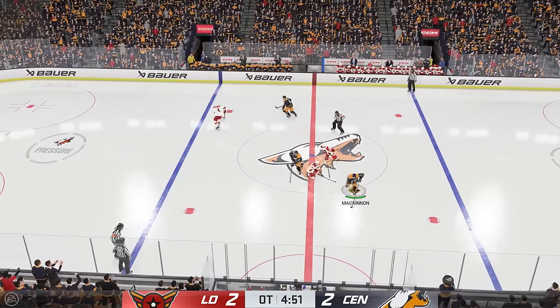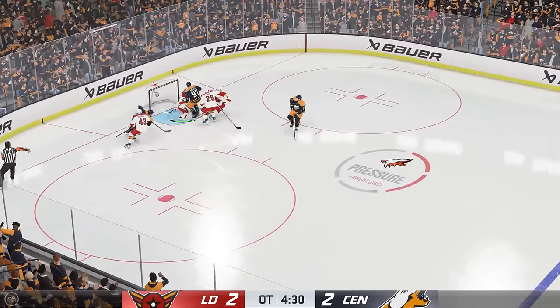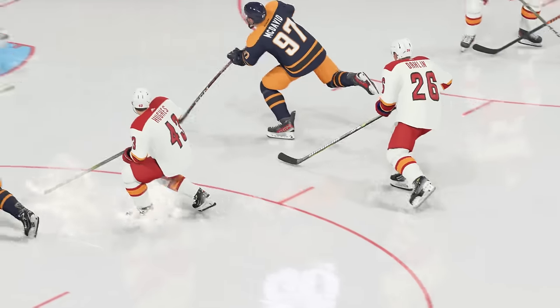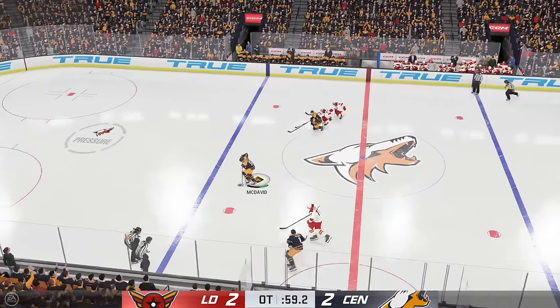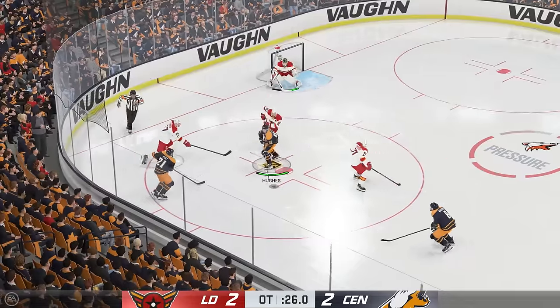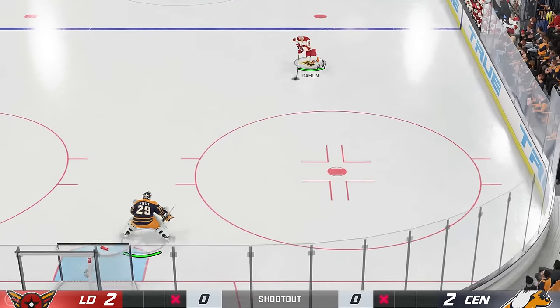Rough start for the defenders — Nate Mack and McDavid, two people you don't want on a breakaway, pass back and forth. The initial shot was saved but the puck ends up crossing the line. After further review it was declared a kick — we gotta keep going. Nate and Dave link up again for a breakaway but Marc-Andre is doing everything he can. One final opportunity for Hughes, up close and personal — another stellar save. Shootout time.